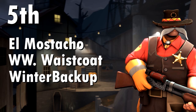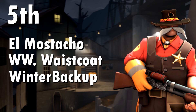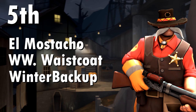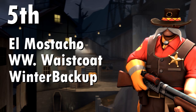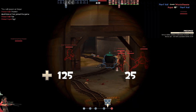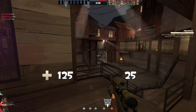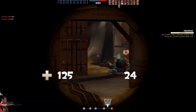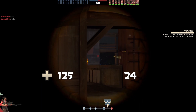In fifth place we have an Engineer cosmetic set based around the El Moustacho. I believe it's one of the better additions to Engineer's Sheriff-style cosmetic lineup, and it will be accompanied by the Wild West Waistcoat and a misc of your choice. The moustache on the El Moustacho means it doesn't necessarily require another facial cosmetic, though you can add one. I've put the Winter Backup here because it fits that toolkit-for-the-Sheriff feel — but you could pair this with almost anything to get that Texan Sheriff look.